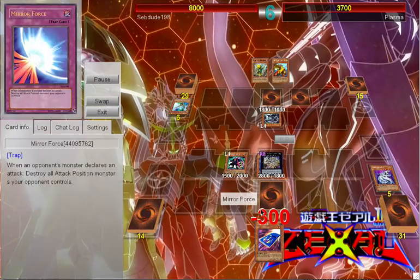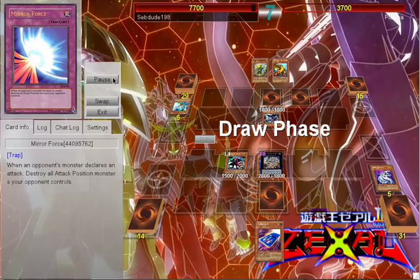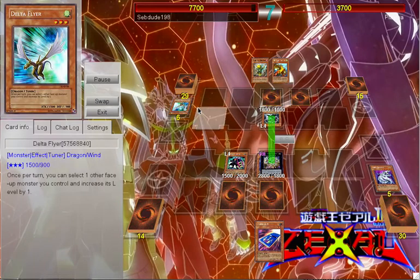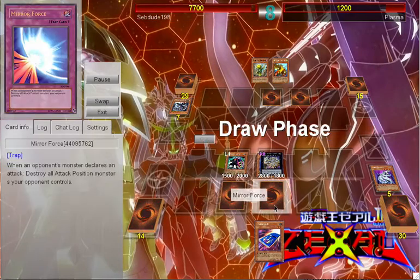He sets that and attacks — I don't know why I didn't play Mirror Force there, it's kind of 1 o'clock in the morning so I'm a bit tired. I just set 7 Tools here, smack Hanzo, and then smack him for another 1500 — 400 points off a cowboy, but oh well.